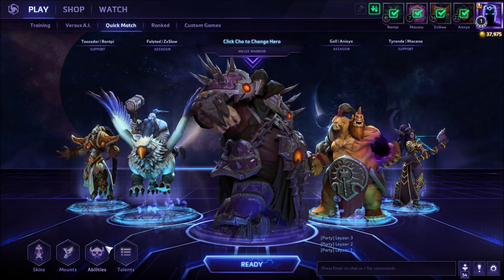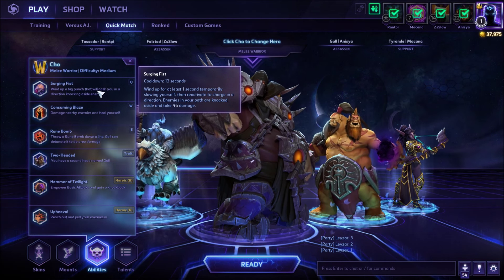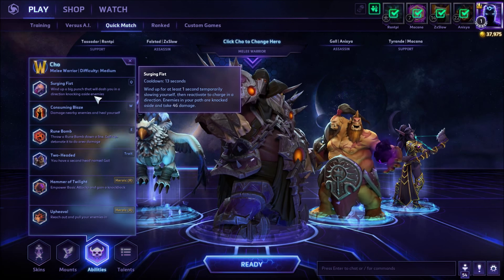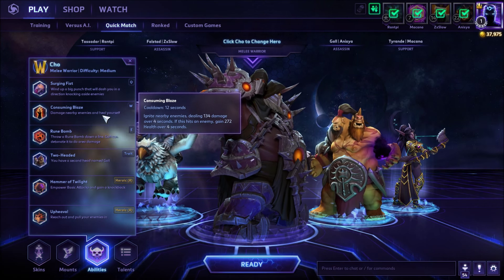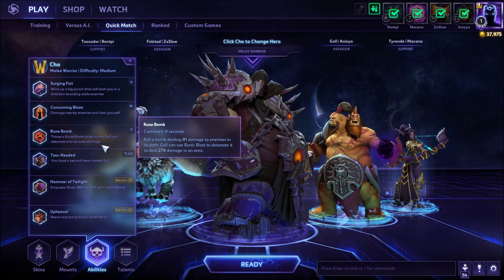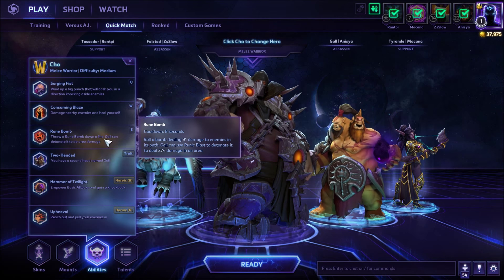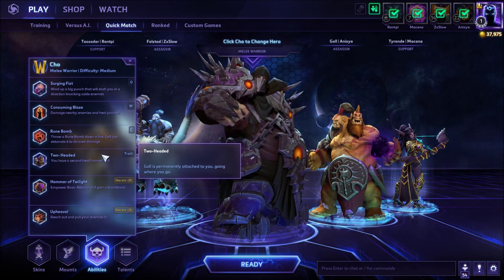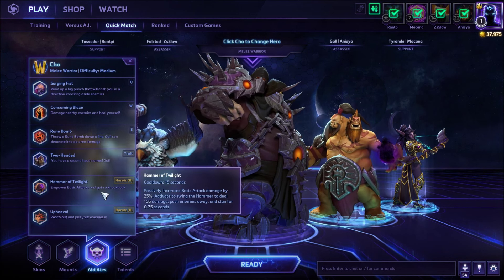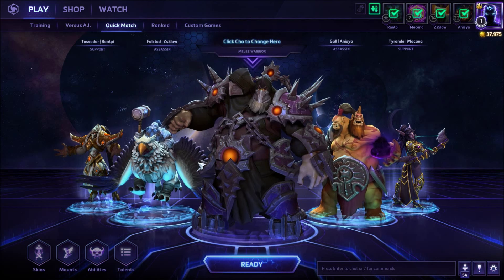I'm going to show you the build I came up with for Cho'gall — still a work in progress. His Q ability is Surging Fist: wind up for at least one second, temporarily slowing yourself, then reactivate to charge in a direction — enemies in your path are knocked aside and take damage. His W is Consuming Blaze: ignite nearby enemies dealing damage over four seconds; if this hits an enemy, gain health over four seconds. His E is Rune Bomb: a rolling bomb dealing damage; Gall can use Runic Blast to detonate it dealing area damage. His trait is Two-Headed — Gall is permanently attached to you. For heroic abilities we have Hammer of Twilight, which we're picking up, and Upheaval.